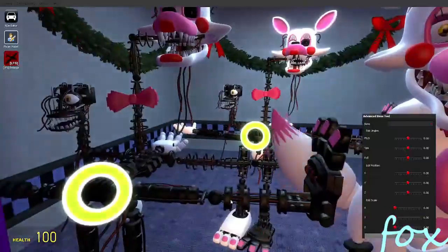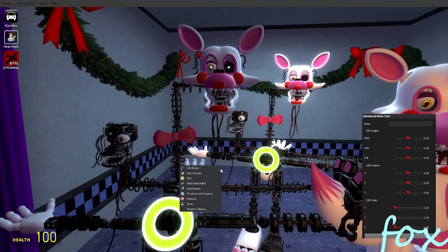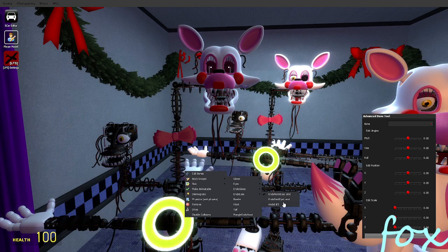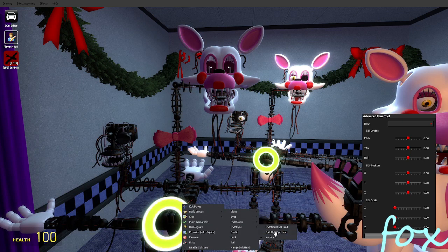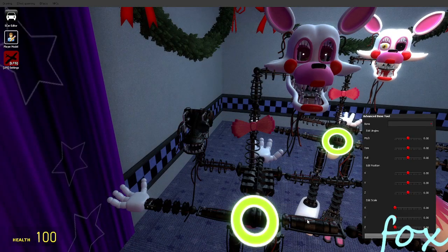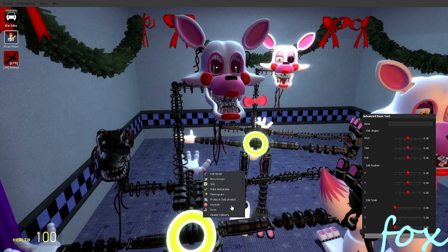This is Funter Foxy and Mangle - they're basically just FNAF:R and normal. You can add glow, small glow, make her eye dark, take them out, make the endo's eye dark and take it out. I have no idea what some of these skins do.